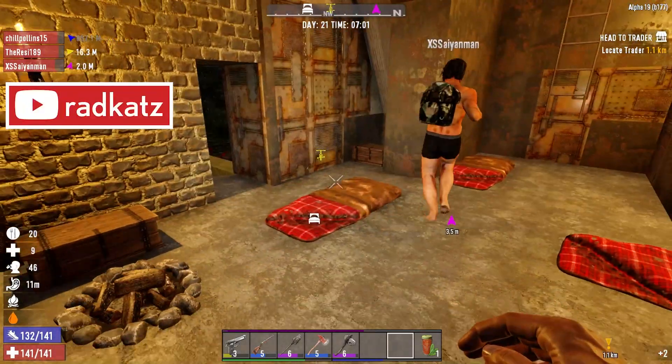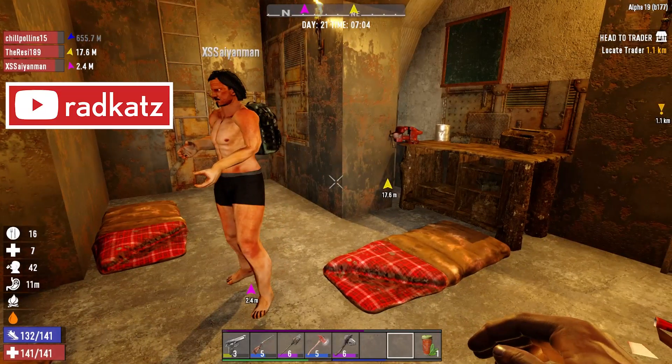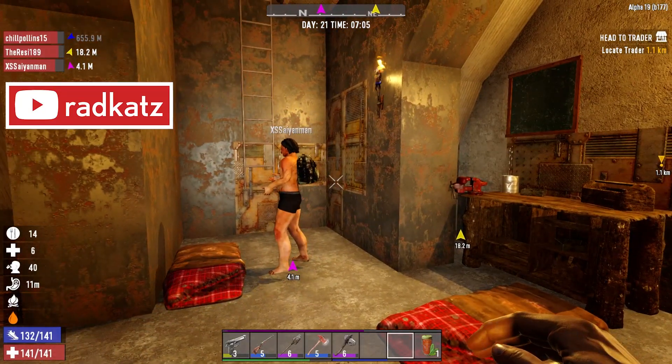Where do I put my bed? Just put it down — that sets your spawn point. Welcome back everybody to another episode of 7 Days to Die.